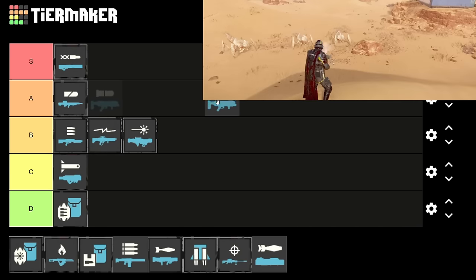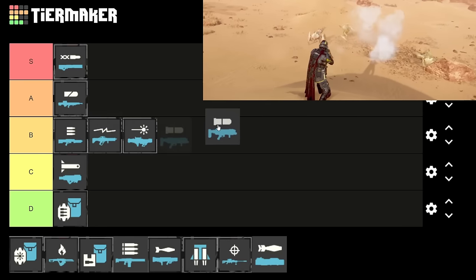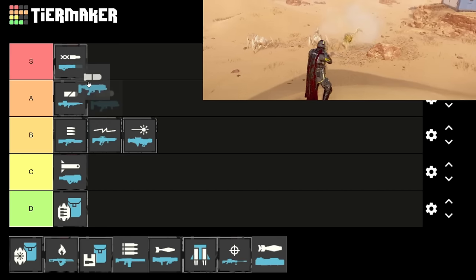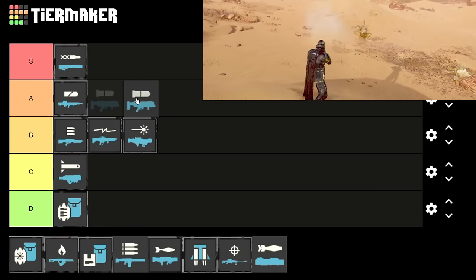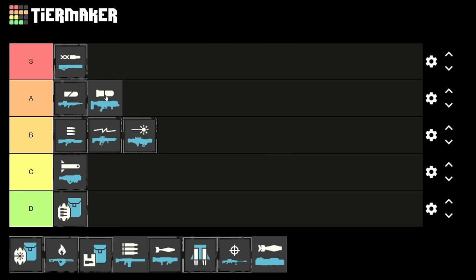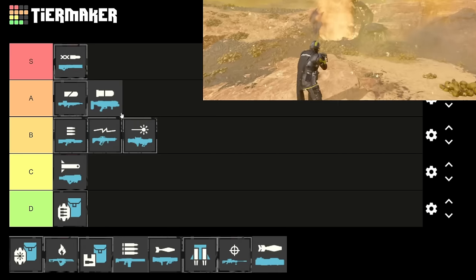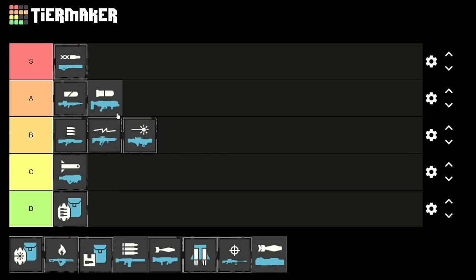The grenade launcher is very, very strong — I'm loving it. It's pretty cheap and you get it pretty early on. Before you get the railgun, the grenade launcher is extremely nice. It can close nests just like the autocannon. It's probably slightly worse than the autocannon just because it has less range, you can't be reloaded by mates, and it has less ammo overall — only two mags. But it's really strong. I've taken down bile titans with it by shooting them in the head repeatedly. It has a pretty fast fire rate and a 480-second cooldown. Before you have the autocannon unlocked, I highly suggest using it.